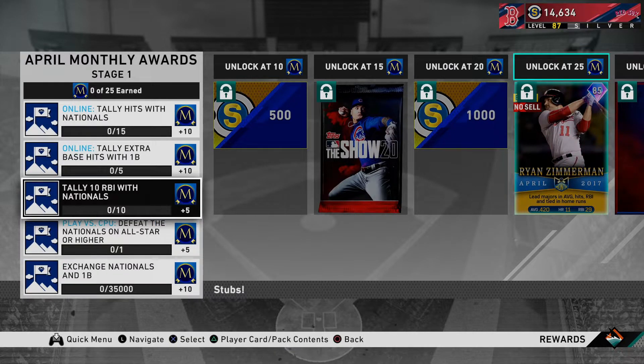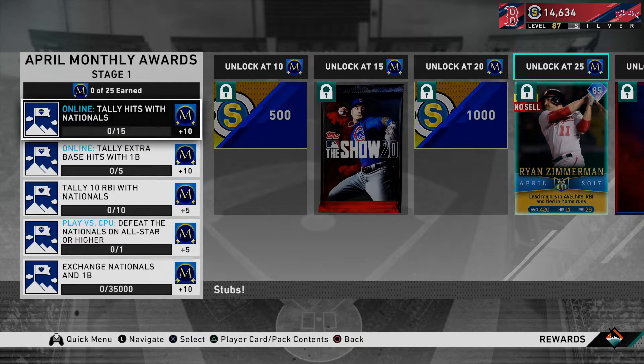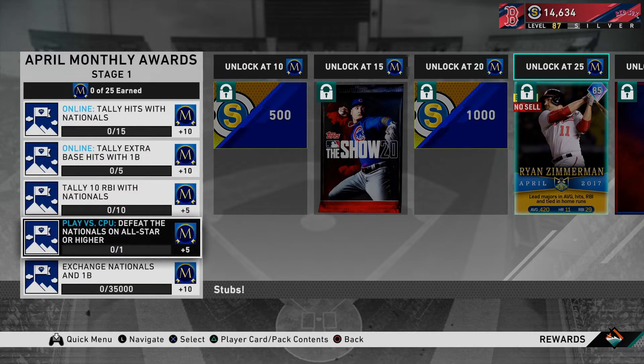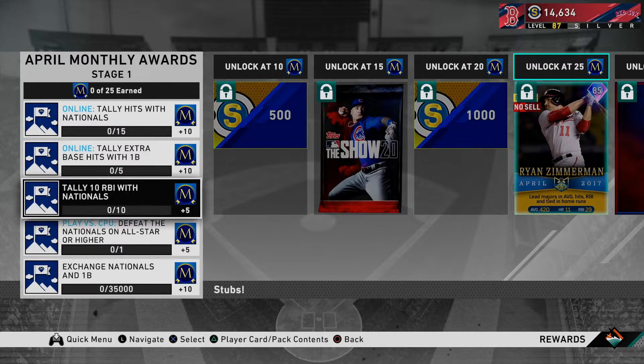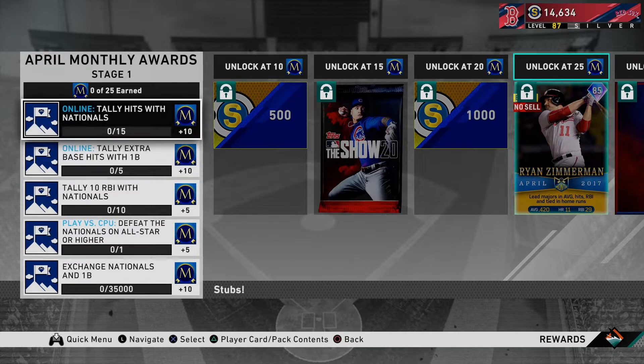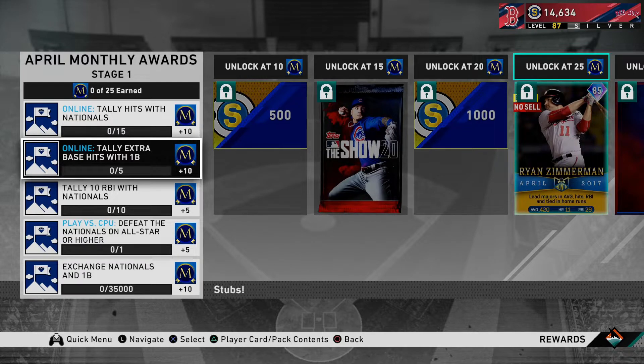The easiest approach is to throw a bunch of Nationals into a lineup and go play some online games - that's usually the best way to do it. Or you can literally just defeat the Nationals on All-Star or higher against the CPU for five points, then tally 10 RBIs with Nationals players, which again is just by playing. I think the fastest way is just doing it naturally by playing online with some Nationals in your lineup - I know a ton of you have Juan Soto anyway.